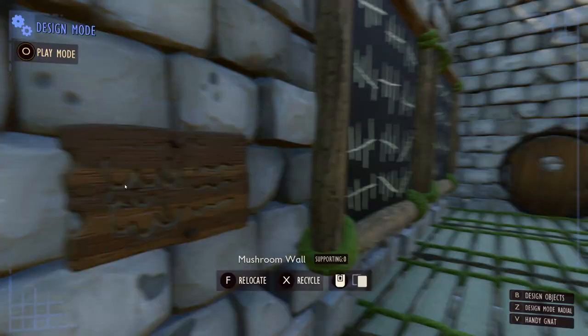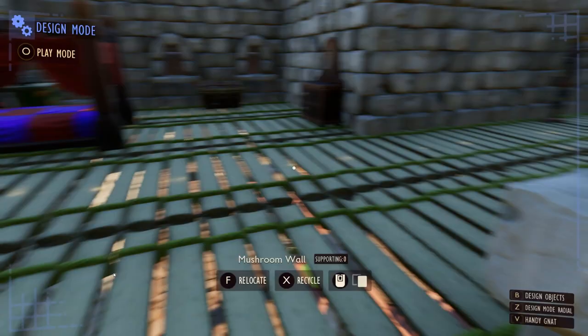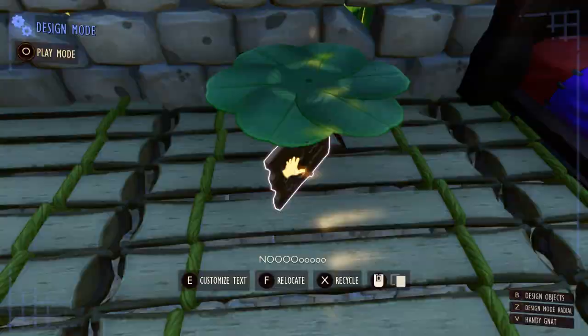Things like this sign kind of tells you what the character is supposed to be feeling at this point in the game — kind of just depressed and like, do I go out there and try to fight that monster? Do I stay here? And then if you come over here, there's a little sign on the ground that talks about being infested with the termites, and I guess I have to go and face the mant.